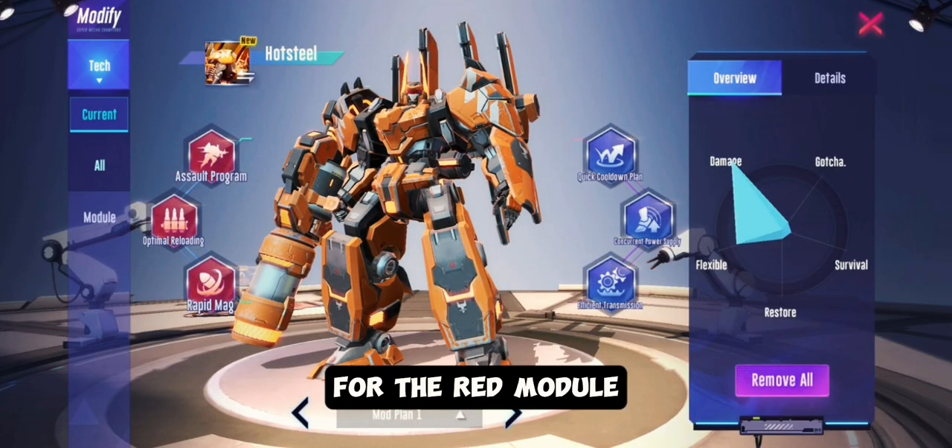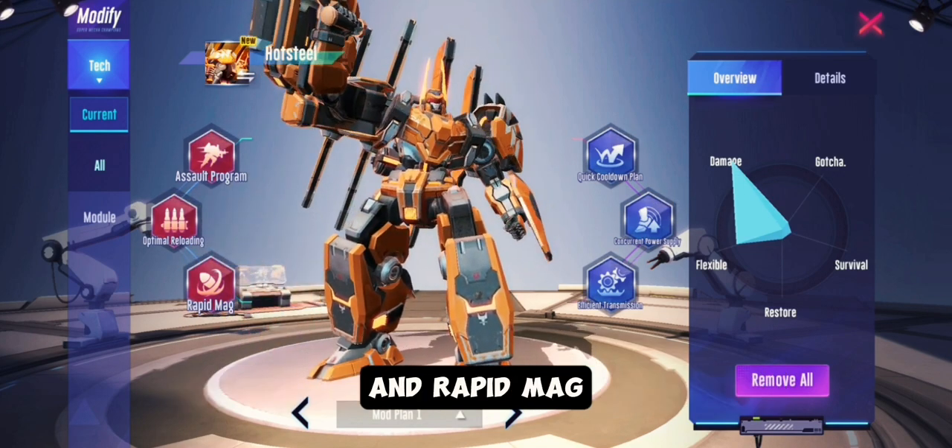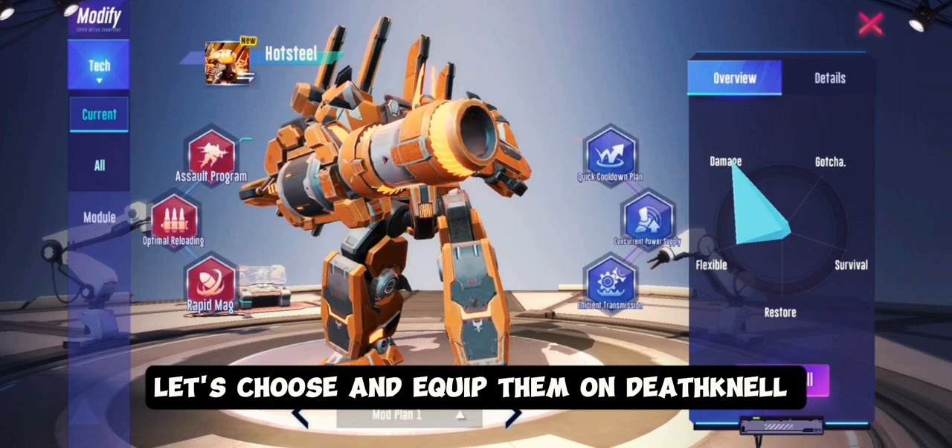For the red module, we have three options: Assault Program, Optimal Reloading, and Rapid Mag. Let's choose and equip them on Deathknell.